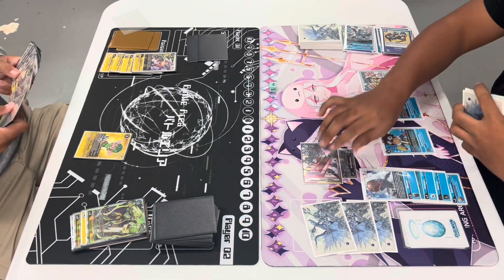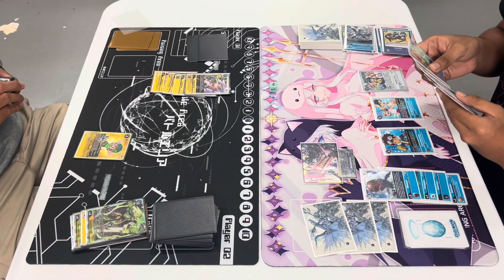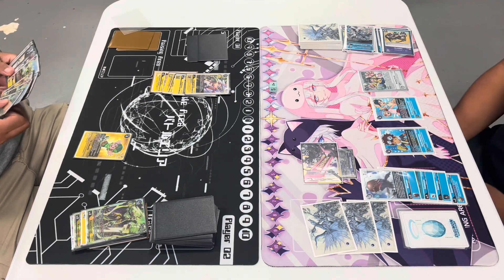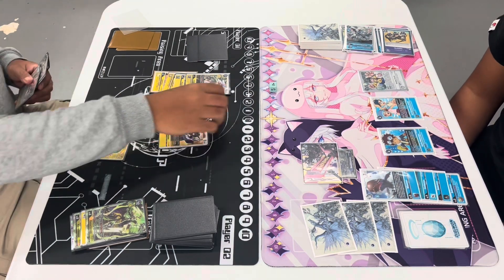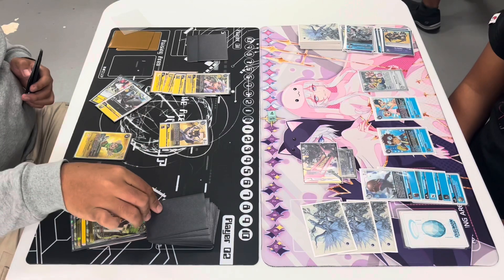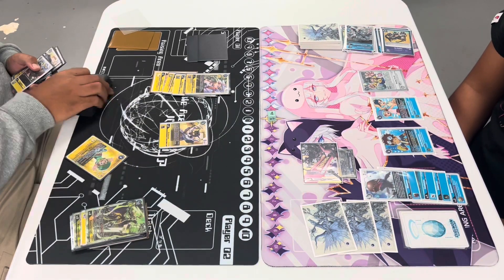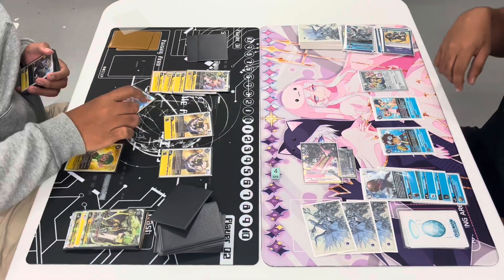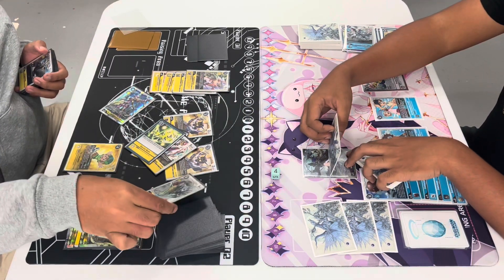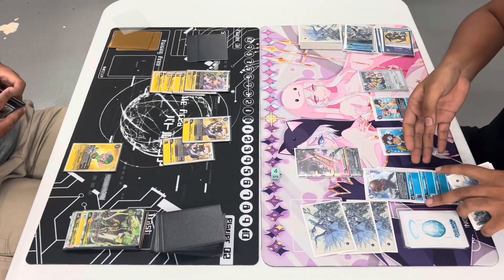Jerome starts off with 3 again. He has the Injimon ready and promotes it, but he doesn't have the Lord Knightmon yet, otherwise he would have already digivolved. He drops the Koemon, does a top 5 check, and adds the Knightmon — unfortunately not the Lord Knightmon. Then he drops another Koemon, does another top 5 check, and finds the Lord Knightmon. He reveals all 5, adds the Lord Knightmon, and bottom decks everything else.